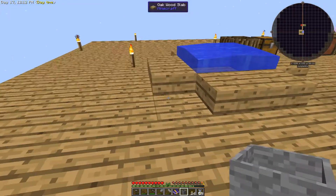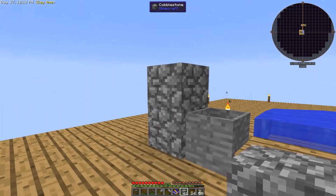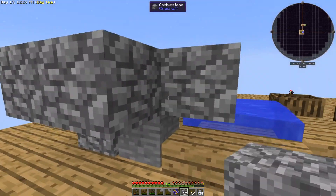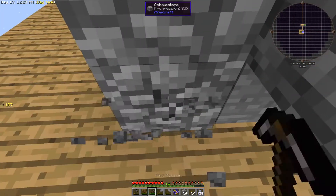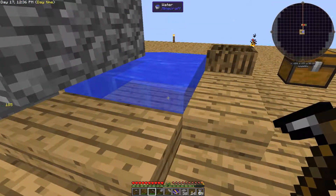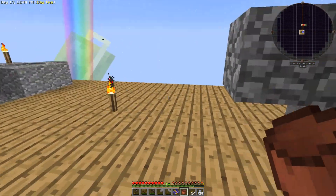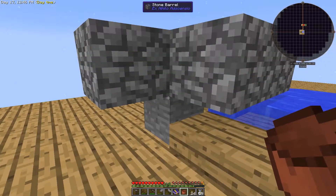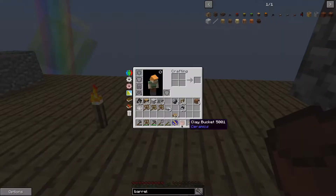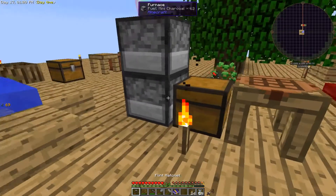To make obsidian, we're going to need a water source block above the stone barrel. There's our bucket — place water on top. We need to put lava in there, but I don't want to lose the bucket, so let's skip ahead to the Tinker's Construct smeltery for processing ore first.